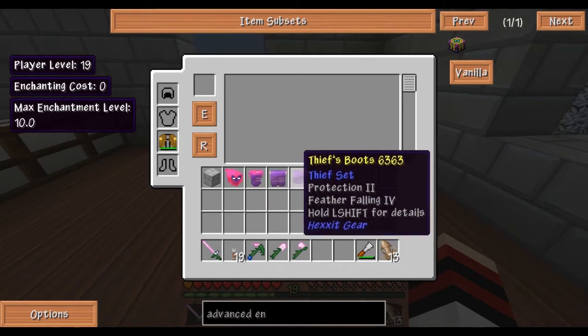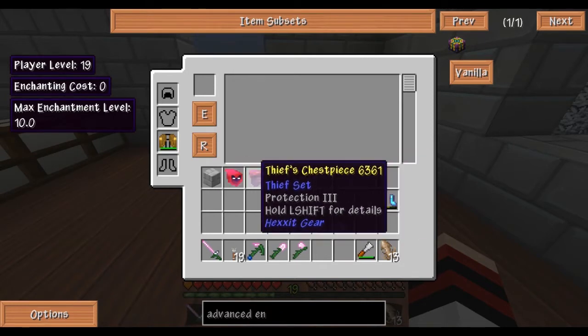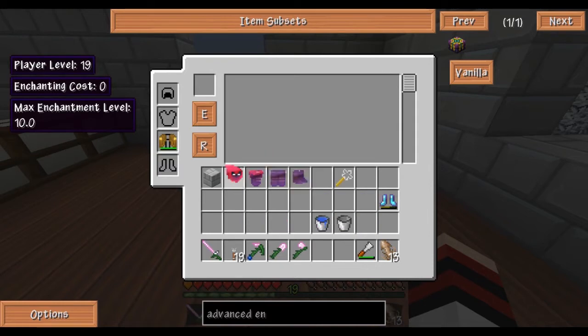I have these protection 3 sets now, and I can actually go in here and pick something like magic resistance, aqua affinity, or respiration on my things — and they don't even need my bookcases. You can do this with anything: your weapons, your tools, everything. Which is awesome. I love this enchantment table.